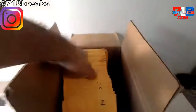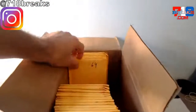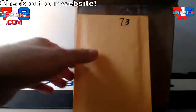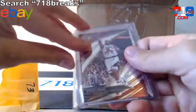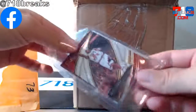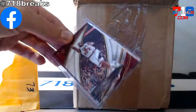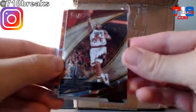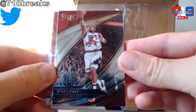Alright, envelope 73 — good luck, sir. There it is, lucky 73. Let's see if we can pull some fire for you. No base at all — color insert rookies, autos, short prints, et cetera in these envelopes.